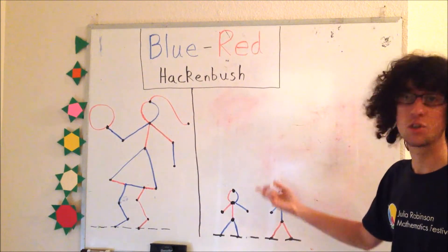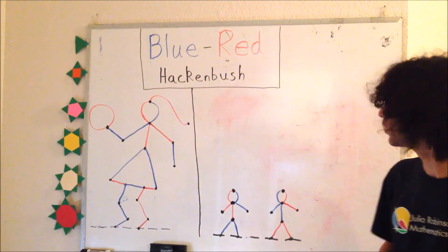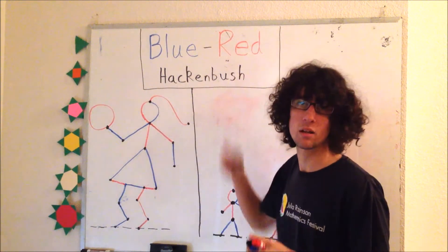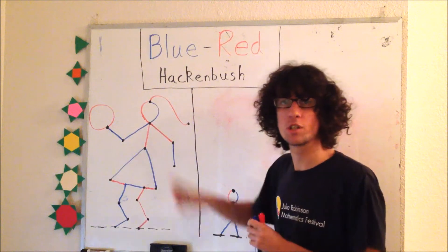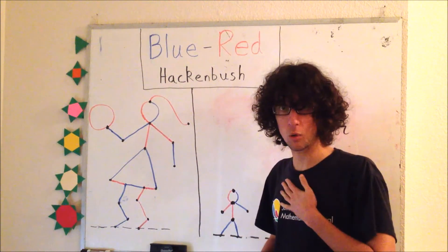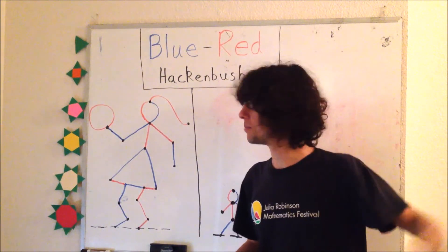On the board you see two starting positions of a game called Blue-Red Hackenglish. Here's how it goes. There are two players, let's say blue and red. We take turns erasing one of these lines or curves on the board. Blue can only erase the blue pieces and red can only erase the red pieces.